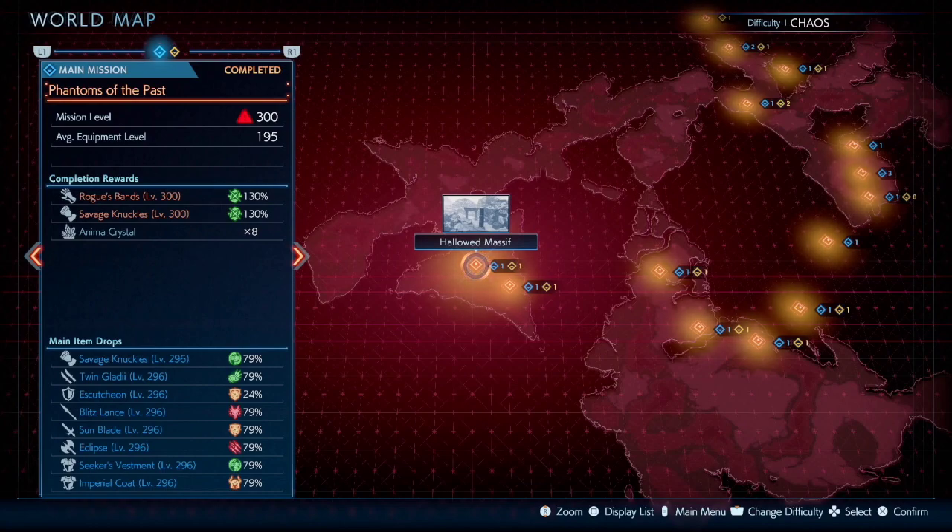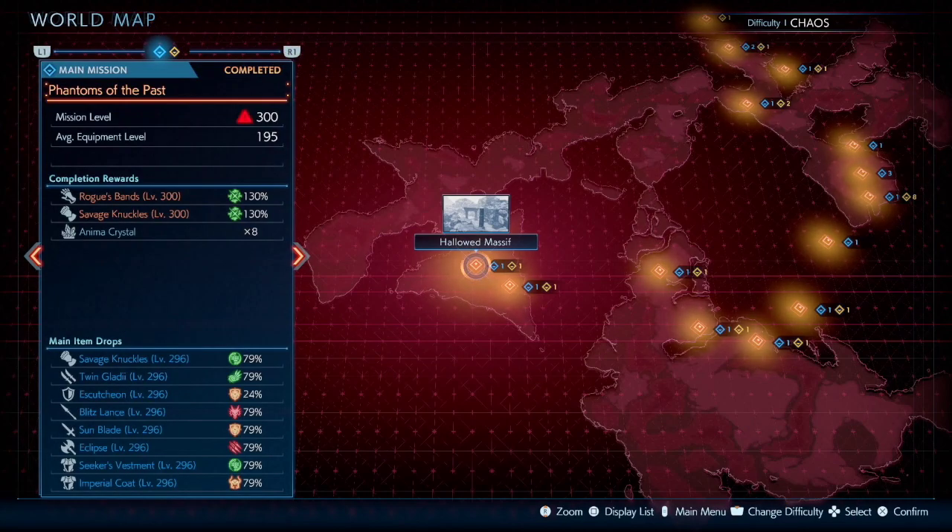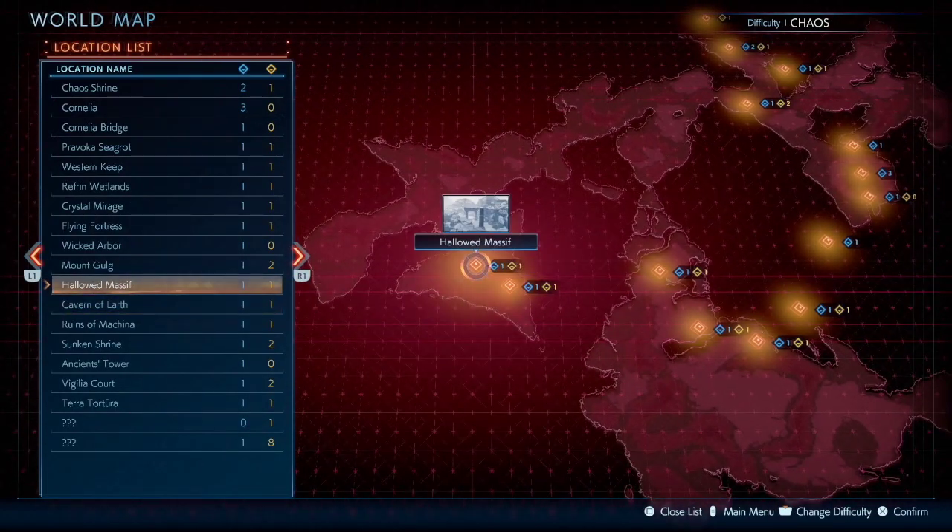Hey what's up everybody, Swillow here, and today I'm going to be giving you the ultimate in-game grind. The first thing you're going to have to do is beat the campaign and unlock chaos mode, and once you unlock chaos mode you're going to want to go to this stage, Hallowed Massive. I actually showed off a grinding method through the other difficulties to farm anima shards here, but in Hallowed this stage is also going to be important for grinding in chaos as well — but there's a few tricks this time around.